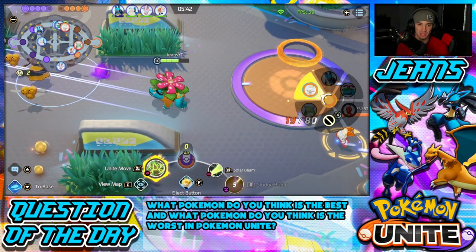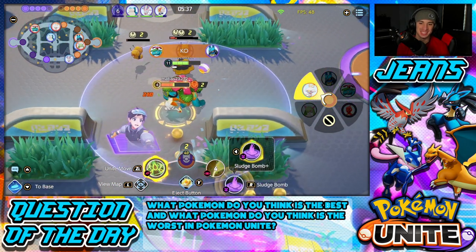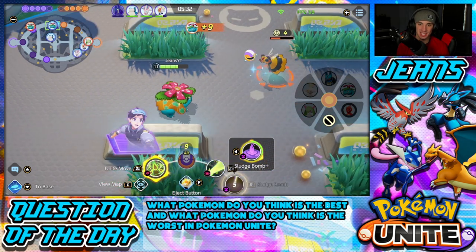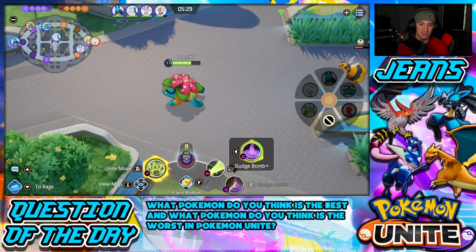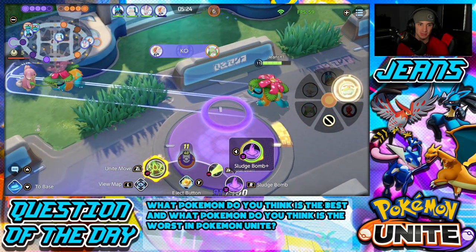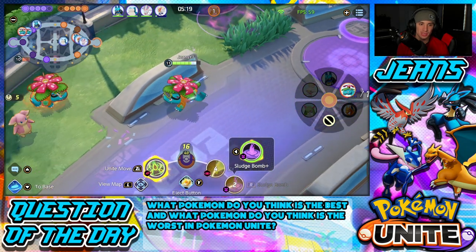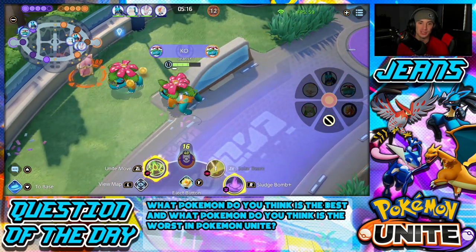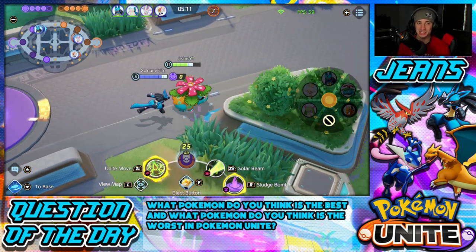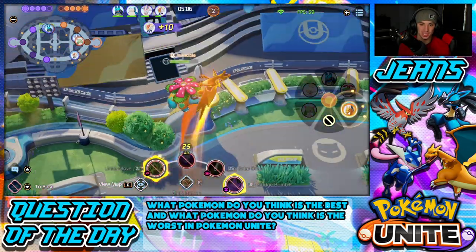Let's go — I was gonna ult but it wasn't the play. 40 point score! Taking out the Combees and getting my levels up. Poor Scorbunny, this guy's first time playing. They really let this Venusaur roll into them. Come here, let me show you who the better one is. Baby, where you going? You're in my zone — hitting you with that Solar Beam! You see how much damage that Solar Beam does? It just chunks them down. There's Charizard — let's snipe him.